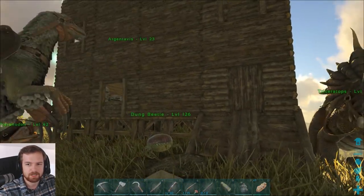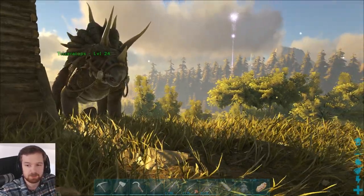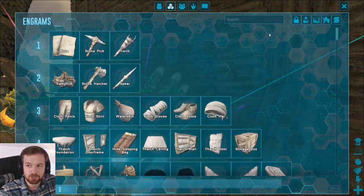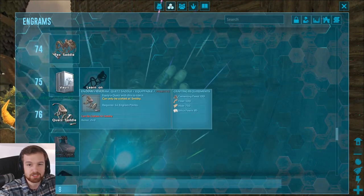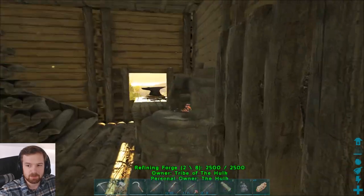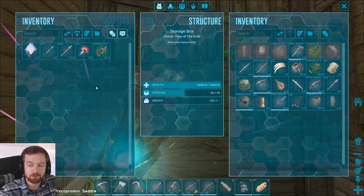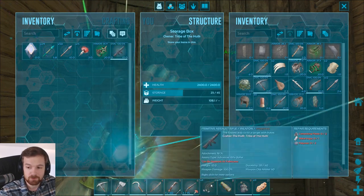We've got everybody here and everything's looking fantastic. I tell you what would also be fantastic — if we were to go ahead and finally make ourselves a bit of a dino pen. But in today's episode, my friends, there are two things I would really like to try and do. One would be to try and make ourselves a Quetzal saddle and maybe try to tame one. And secondly, you guys were saying that Procoptodons — basically kangaroos — are actually pretty useful and fast.